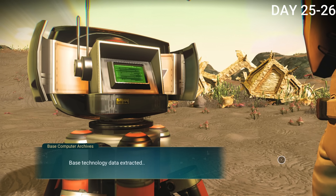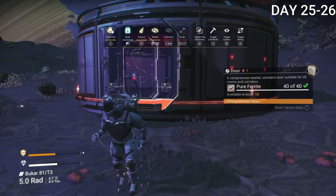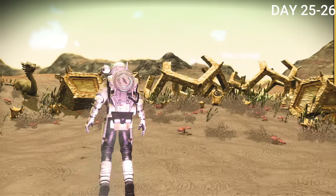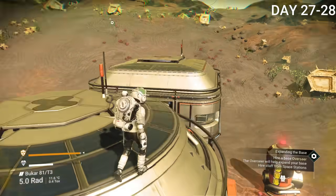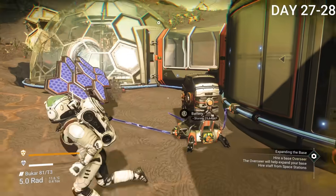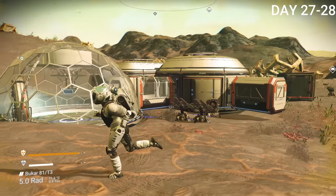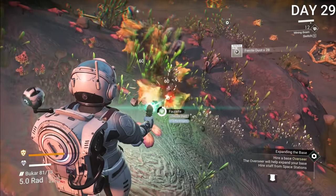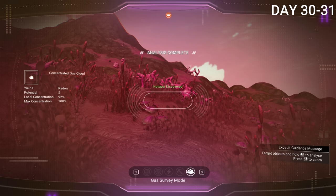I finally set up my first real base at day 25 — better late than never. It's literally just a small circle but better than nothing. The day after, I set up an oxygen harvester, which doesn't give a whole lot of oxygen but it's something. I forgot to record days 27 and 28, but I made more rooms, powered them with solar panels, and got a base teleporter for instant travel between bases. On day 29 I just gathered ferrite dust and oxygen. On day 30 I collected oxygen plants and used my scanner to find a gas deposit — which turned out to be radon, not oxygen. I wrongly assumed it was oxygen.